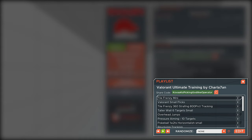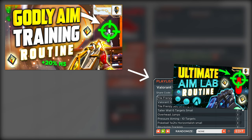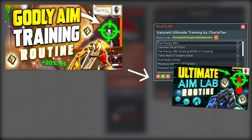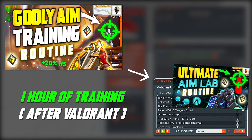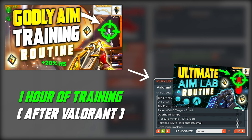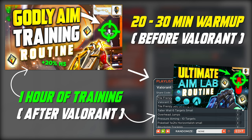This specific routine I perform after my in-game training method explained in my previous aim guides. One day I perform my Aim Lab routine and the second day I perform my Kovaak's routine. I usually recommend to my coaching students around one hour of aim training daily, after your last game of Valorant before you hit the bed. My aim training consists of 30 minutes in-game routine combined with 30 to 40 minutes of Aim Lab or Kovaak's. Before every gaming session you should have around 20 to 30 minutes of proper warm-up.